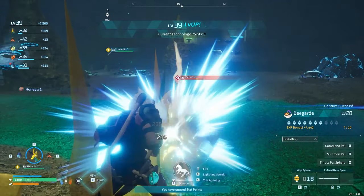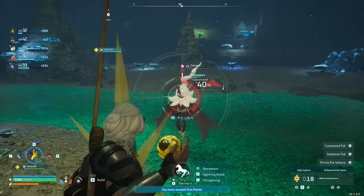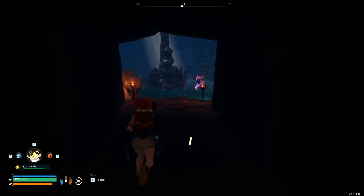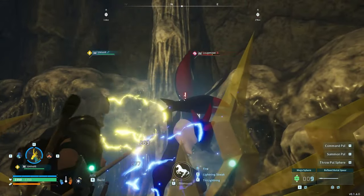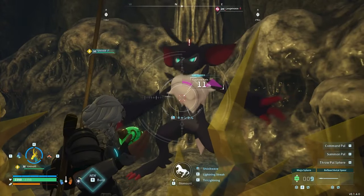Aside from these natural resources, you'll also find entirely different sets of pals wandering these dungeons that you might not normally see in the region where the cave is placed. Caves are also a great way to find pals that only come out at night, such as Daydream for example. If you're looking for new pals to help out at your base, or you're looking to complete your pal deck, make sure to do some spelunking.